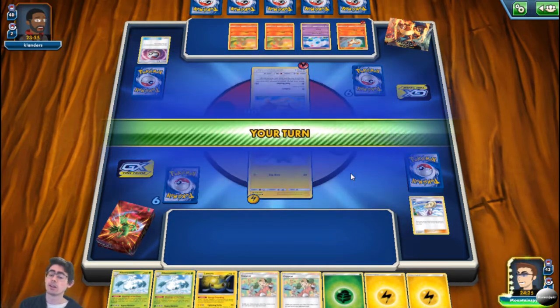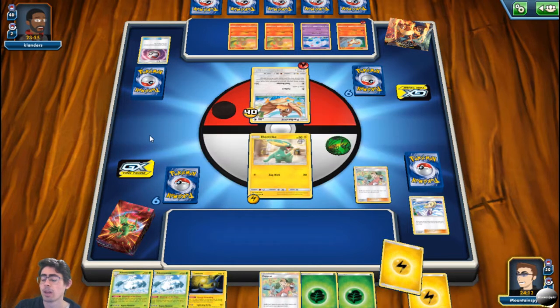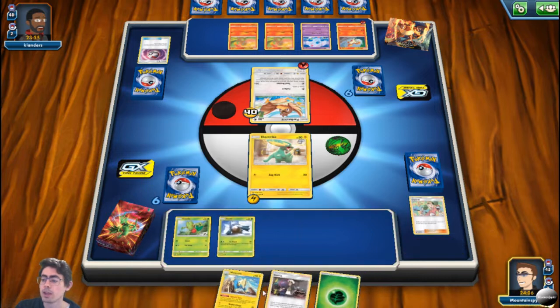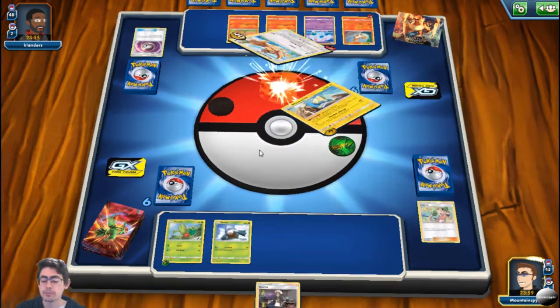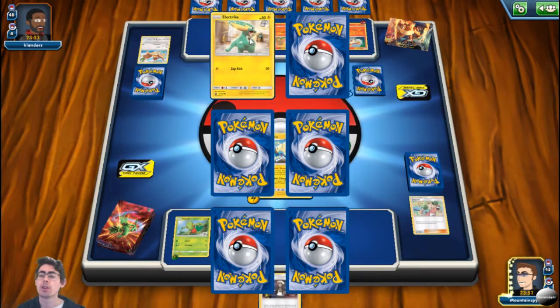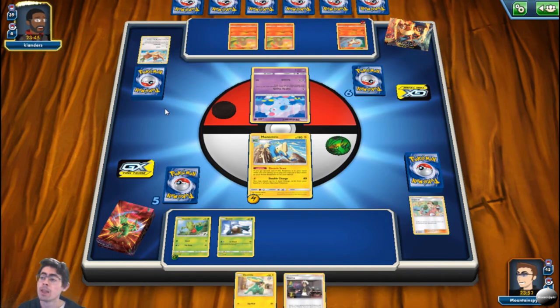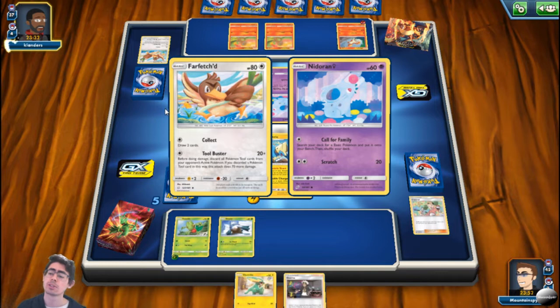There are also a lot of cards that are going to be changing. The first is Energy Retrieval: it is now changing so that you can put up to two basic energy cards from your discard pile into your hand. Giving you the option to put up to two — rather than taking exactly two — is a significant change because it allows you to only take one if you only want one. That stops you from polluting your hand with cards you don't actually want or need and allows you to get better draws. In terms of playability, it's definitely a good change because it gives the player options.